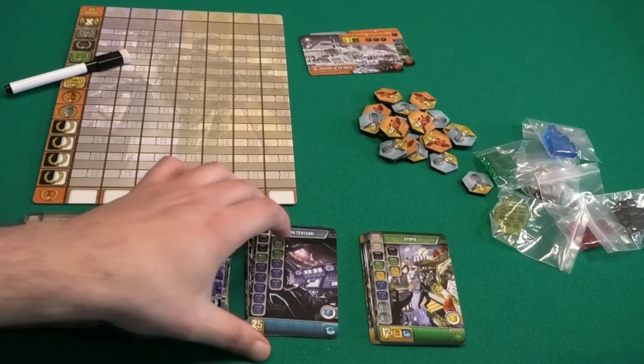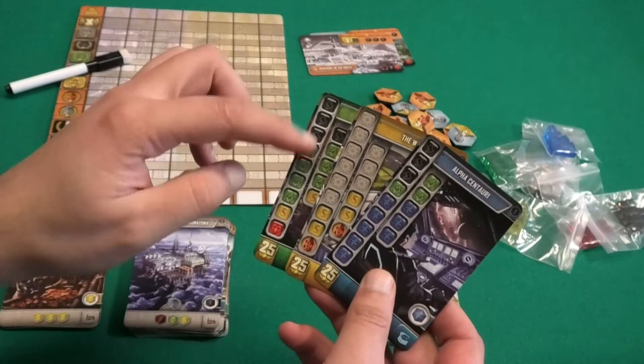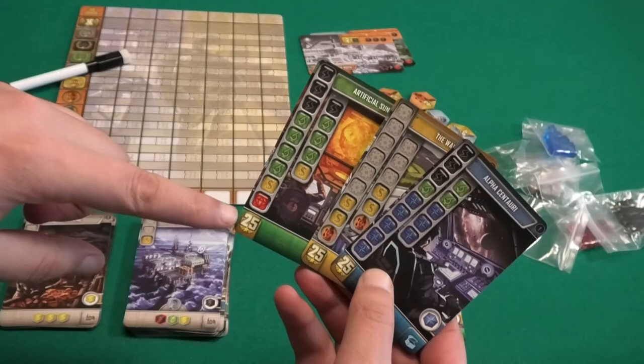Then we have these cards that are not so easy to build — as you can see we need two rows of resources. It's nice if you get one of these cards at the start of the game so you can start working toward it. A lot of resources are needed, but if you manage to finish one it will get you 25 points at the end of the game.